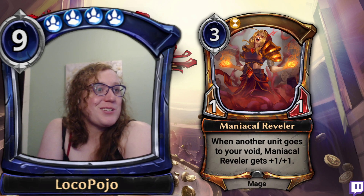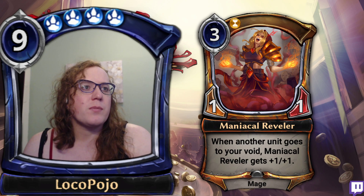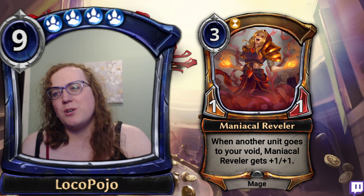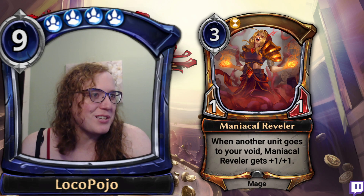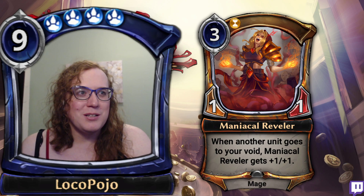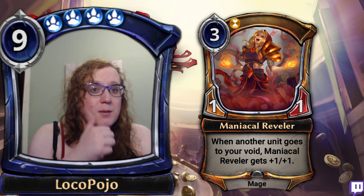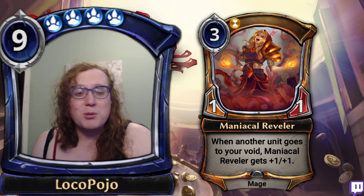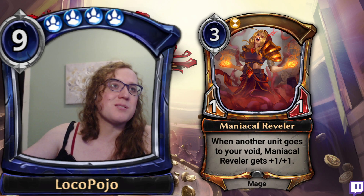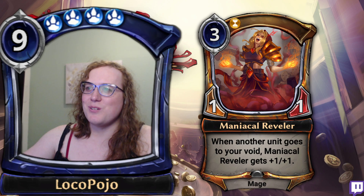Maniacal Reveler: three-cost one-one — whenever a unit goes to your void, Maniacal Reveler gets plus-one, plus-one. It's like Soul Collector but without the Entomb effect and it doesn't affect enemy units going to the void, which means overall this card is probably draft chaff unless you're doing a lot of self-mill or interesting shenanigans. In limited, cards that get bigger and bigger are really strong, but three mana for a base one-one isn't going to shake up the meta in Expedition. Amazing art and an amazing name with excellent flavor — definitely designed for draft formats.